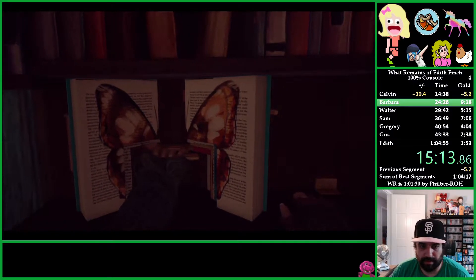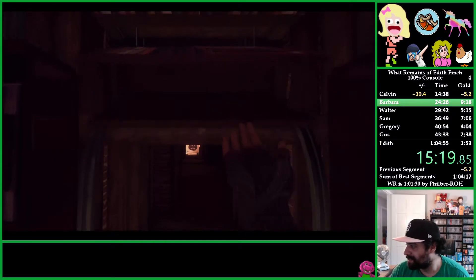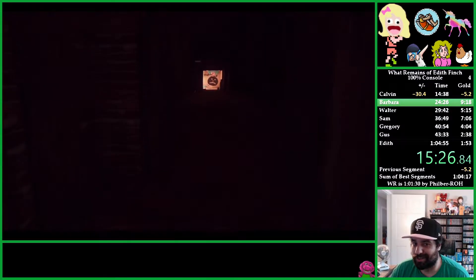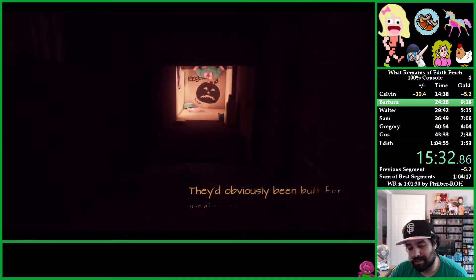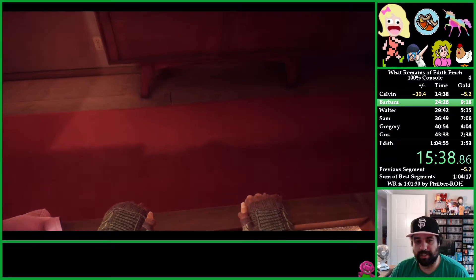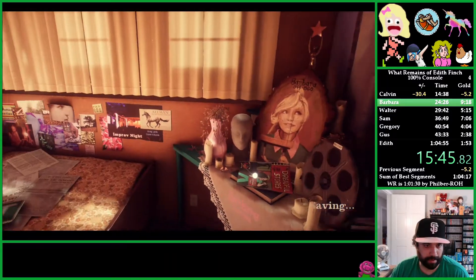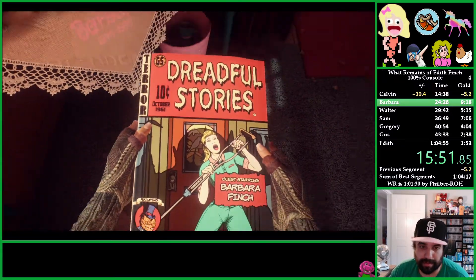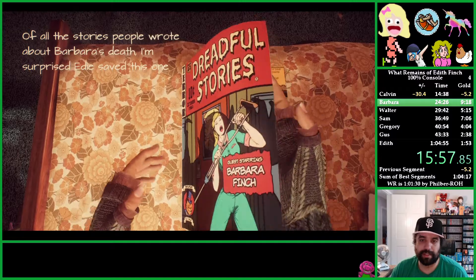This is another little secret you just have to find by wandering around. This game is very much about exploration — the more things you find, the more little narrative blurbs you get from Edith. There's actually the first mention of her belly here; if you look down while walking as Edith, you can see a big belly protrusion. And there's Barbara — oh my goodness. Stories people wrote about Barbara's death — I'm surprised Edie saved this one.